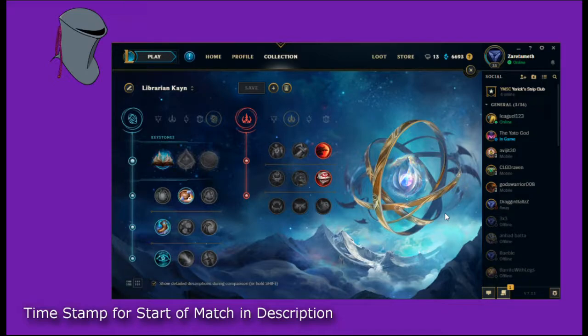These are the runes we're going to be doing for what we're calling Librarian Cain, which is going to be Spellbook Cain in the top lane. Basically, the idea here is you use super aggressive summoner spells like Exhaust and Ignite, cheese your laner, get quick early kills so that you can kind of snowball it out.